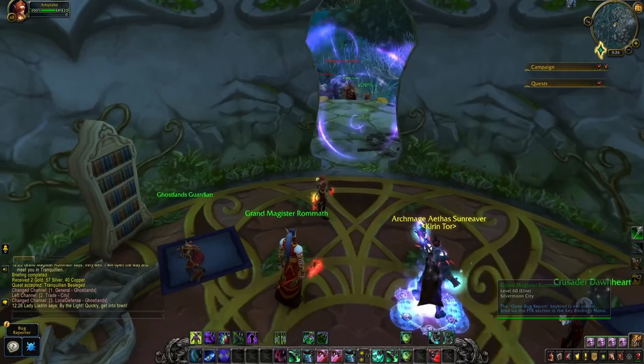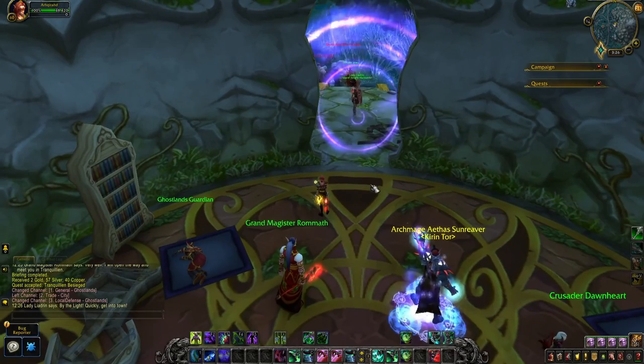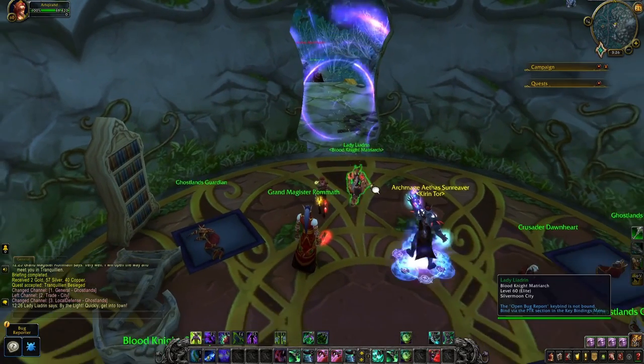From here, you'll be sent to Tranquillian in the Ghostlands to do four quests. Basically, it's kill some mobs and gather a weapon.